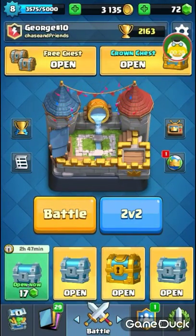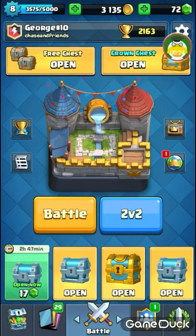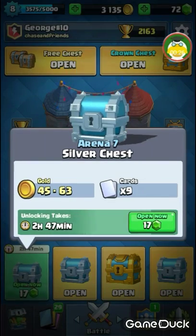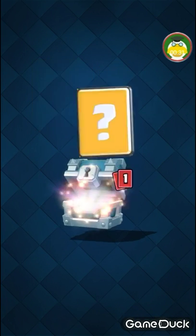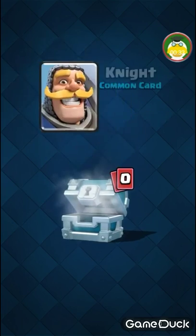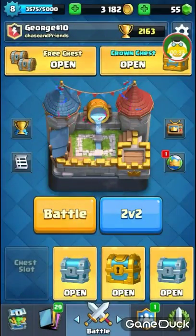I have one chest right here, open now for 17 gems. I'm going to open that one. 47 coins, 1 musketeer, and 8 knights. I didn't use any of those, so it's a bad chest.